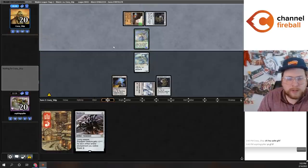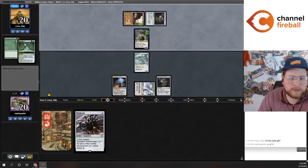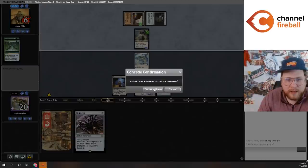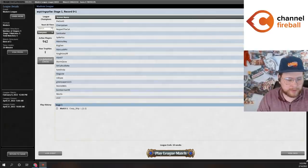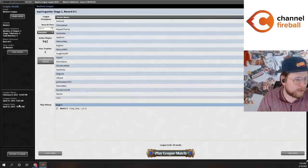Springleaf Drum looks pretty good — just has extra mana generation for these Allosaurus Rider turns. I think I'm probably just going to concede here. There's really not a reality where we beat the Griselbrand. We are starting this video at 0-1.